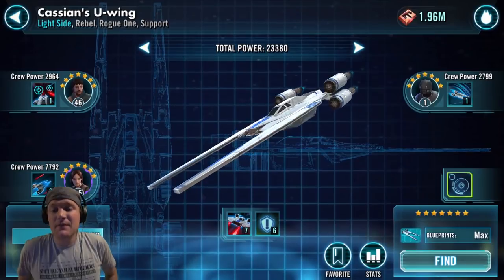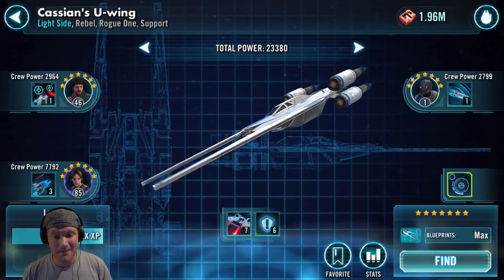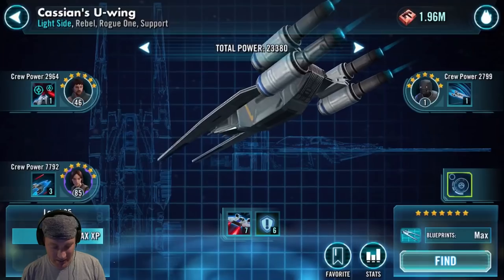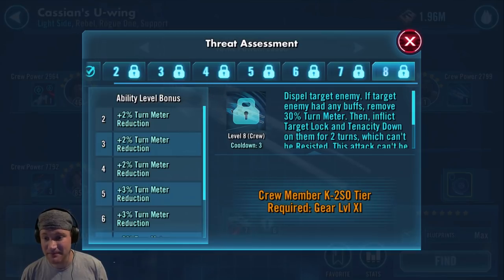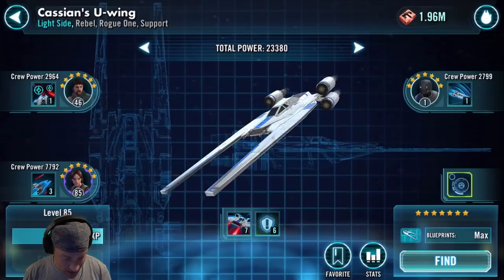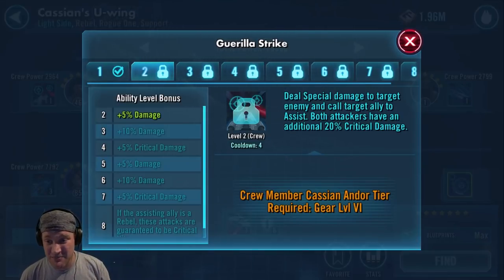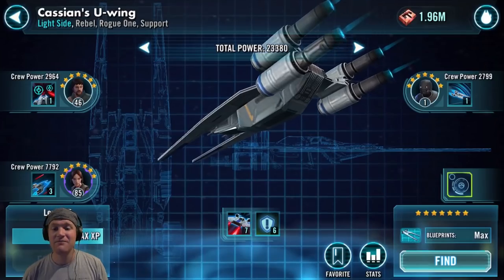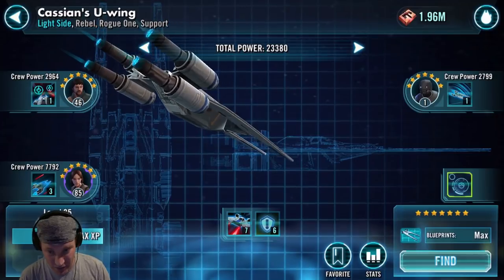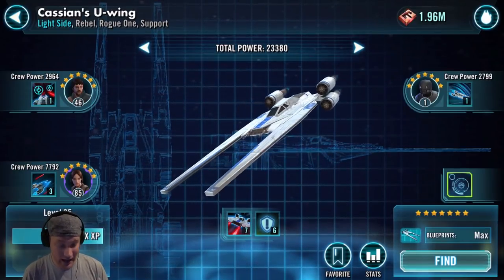Cassian's U-Wing can be found in the Cantina Battle store. It is a ship you should get because it's needed to get the Chimera. Its basic deals physical damage and gains turn meter. Its Gorilla Strike deals special damage and calls a target ally to assist, with both attackers gaining 20% additional critical damage. Its Infiltration Tactics ability dispels all debuffs on a target ally and grants them and Cassian's U-Wing stealth for two turns — with bonus turn meter if debuffs were dispelled. It can also give target lock. This ship gets a B — it's easy to find and can work well with Biggs.